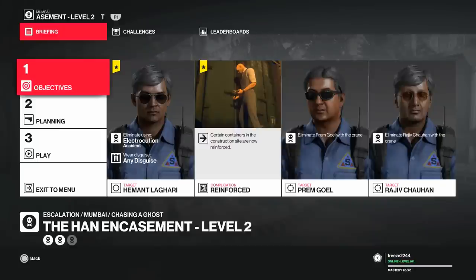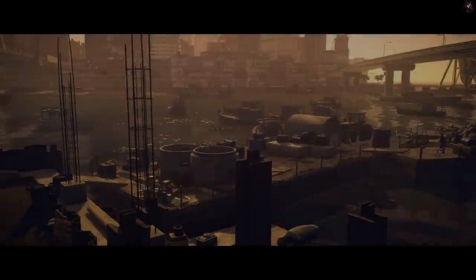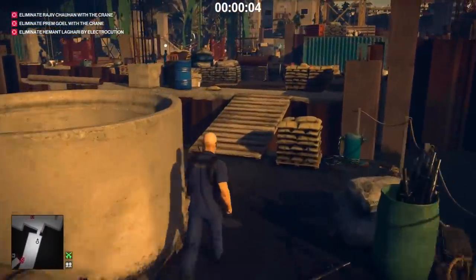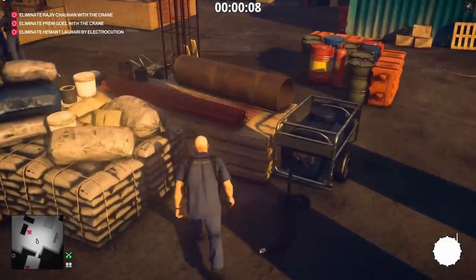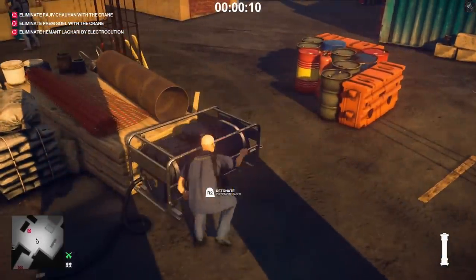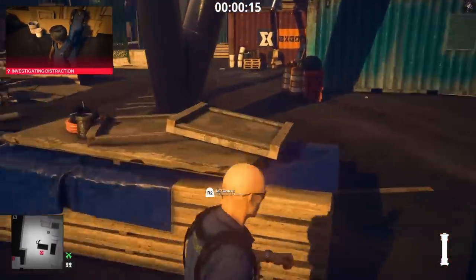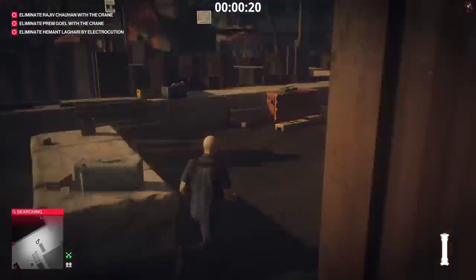For level two, certain containers in the construction site are now reinforced, so you're going to need a crowbar. We also need to take out a third guard with an electrocution accident kill, so we're bringing the remote taser, swapping it for the lockpick. We'll retrieve the crowbar out in the open anyway. Pull out your taser, drop it in this area, and turn on the water pump — it's not strictly necessary for the electrocution, but we put it in the puddle to drag him over.